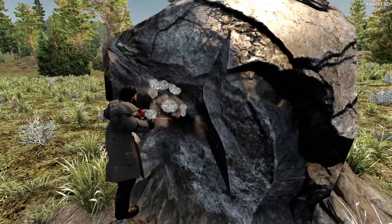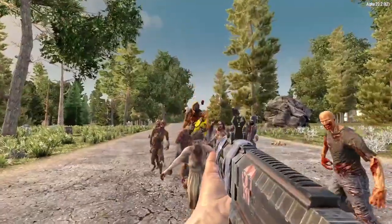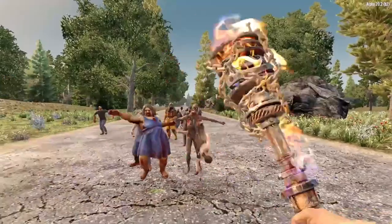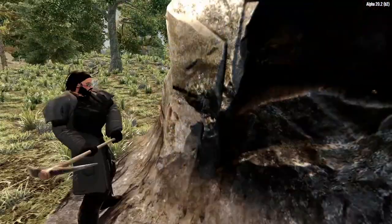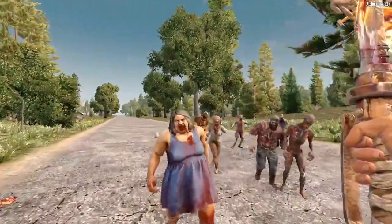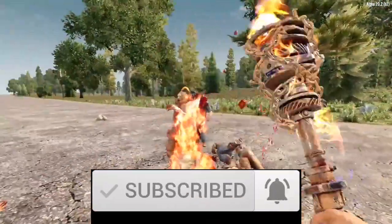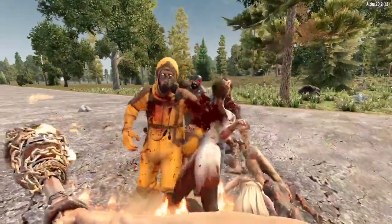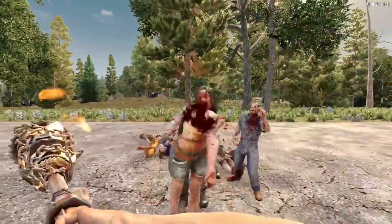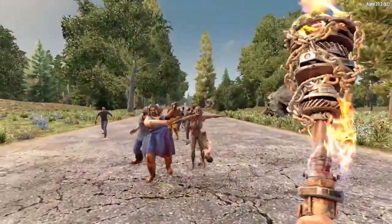I think it is safe to say that the Strength Attribute holds some of the best perks in 7 Days to Die Alpha 20. It is an excellent attribute for its offensive capabilities and resource gathering. So if you prefer the smash-mouth, in-your-face style of gameplay, the Strength Attribute may just be for you. And if you'd like to take a look at some of my other 7 Days to Die Alpha 20 videos, I've created a very special playlist that you can access by clicking the box in the top right corner of the screen. But for now, this is Savin saying thank you, ladies and gentlemen, and we'll catch you in the next one.